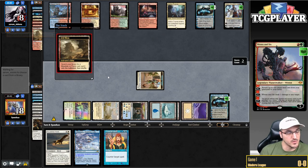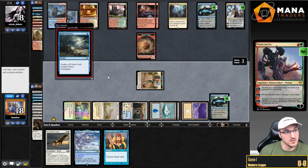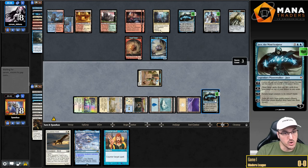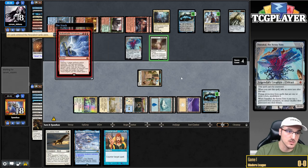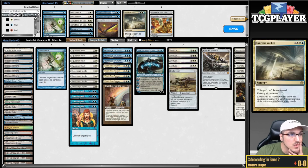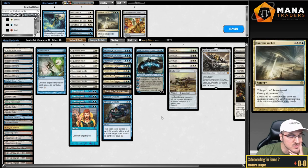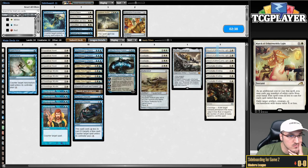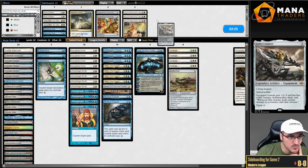I still think my opponent would need to be very unlucky in order to not win this game. We do get Indomitable Creativity. I imagine we're getting Creativity here — and my opponent not countering Jace. At least we get to know whether they're on the Archon version or the Emrakul version. Okay, so they're on the Emrakul version. Dispute seems good, Spell Pierce seems good, Feast and Famine seems reasonable. March is probably bad.